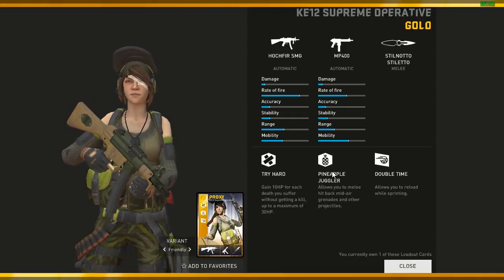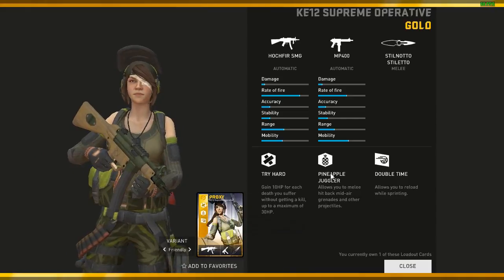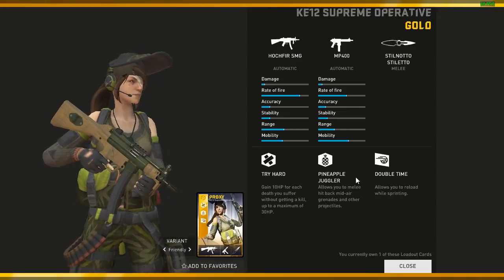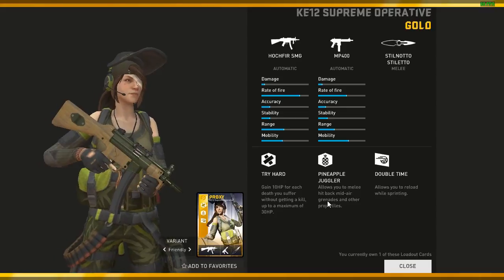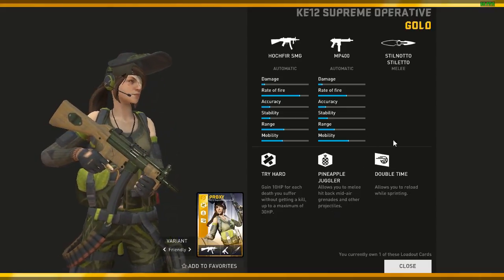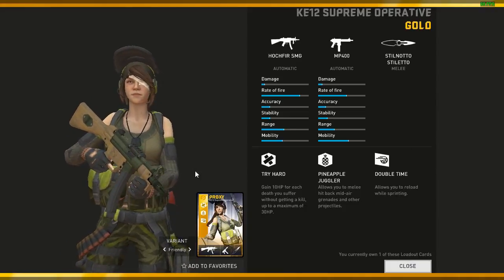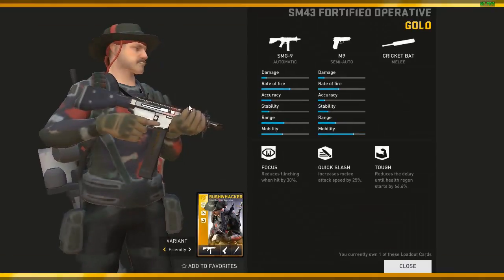Tryhard — gain 10 HP for each death, not the biggest deal. Pineapple Juggler — this is what they removed in Gen 2. With the Stiletto on top of it, this is like the most useless combo. You can allow the melee to hit grenades if they're thrown at you in the air and other projectiles. Double Time is pretty much the best perk for this loadout, which means you can reload while sprinting.